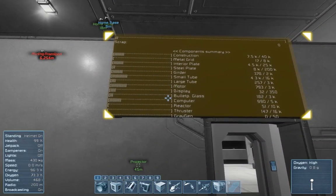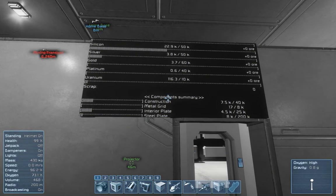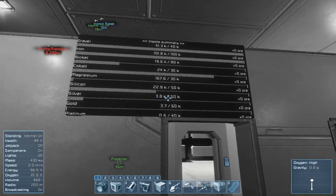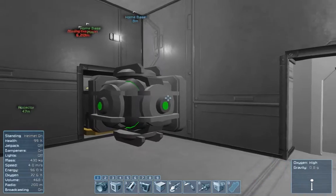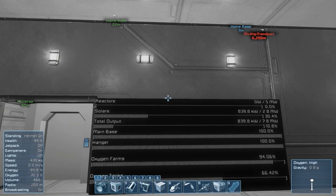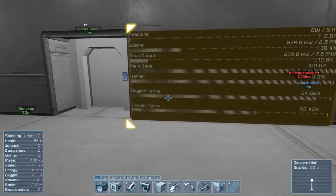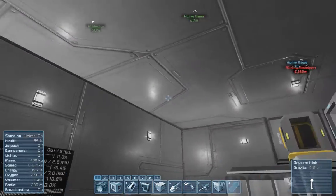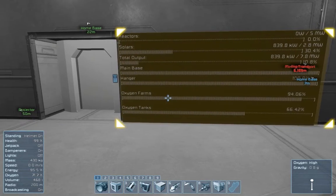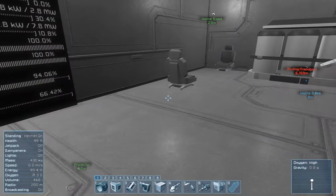I'm using the Automatic Configurable LCD mod from the Steam Workshop. This shows what ingots, ores, components, and everything that I have. Backup reactors right there. This shows my electrics — the reactors and the solars and how much I'm outputting. I have oxygen pressurization in both this room, which is the main base, and that room back there, which is the hangar. Plus my oxygen farm efficiency and how much I have in my oxygen tanks.